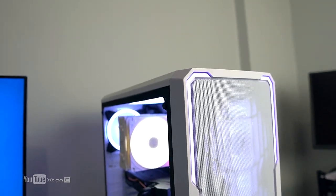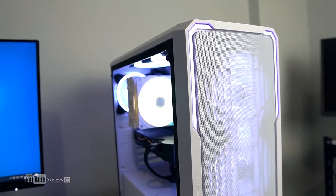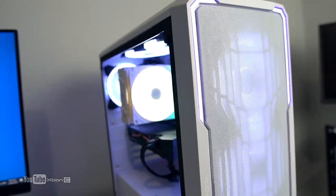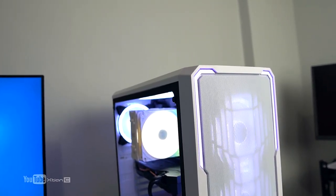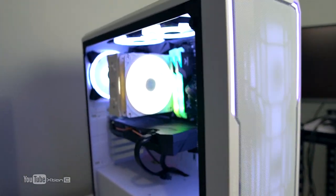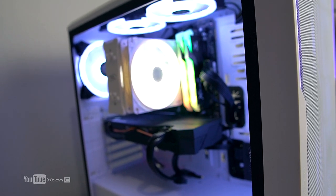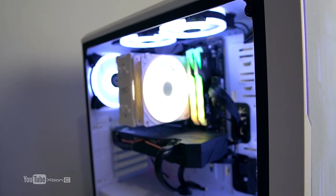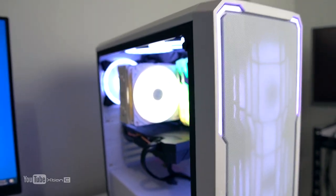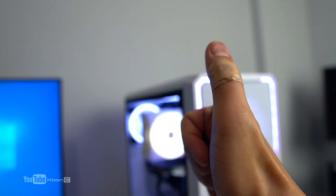So there you have it — Carl's build, worth 60,000 pesos, a B550 Ryzen gaming PC, white build. You can check the full specifications listed here. Thank you so much for watching! Please subscribe and like the video. If you want a build done, go straight to my Facebook fan page — don't email, that's for business only. PM me on Facebook. See you on my next build!